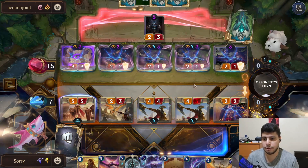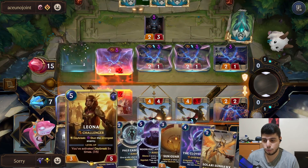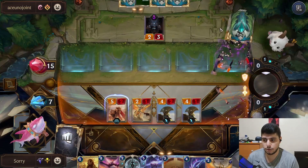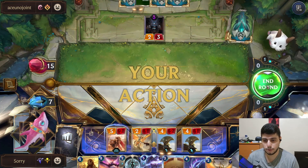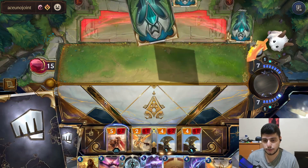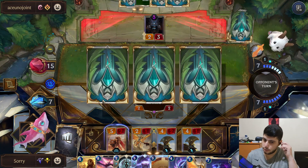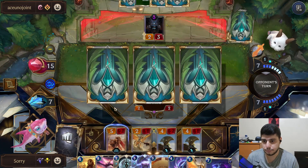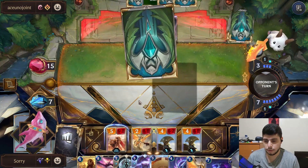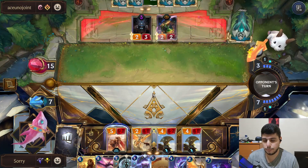Kill everything, don't allow any Elusive to go through, and we still have this for next turn so we don't get any Elusive damage. On the upcoming turn hopefully I can set up lethal. I really need Leona on the board — that's the problem. Winding Light is open, but if I play Leona I won't be able to shut down any other Elusive units, so I have to pass.